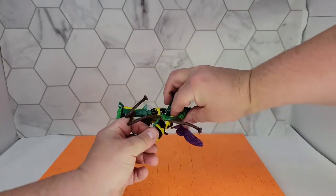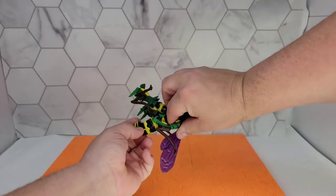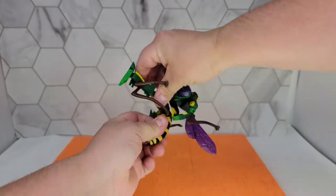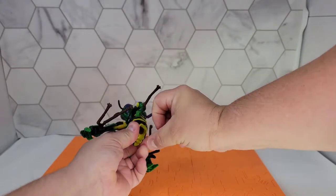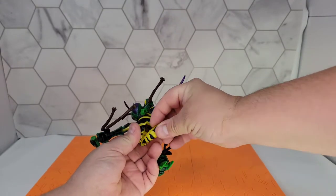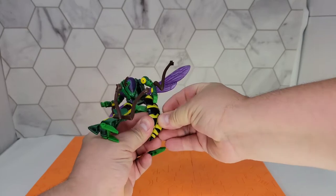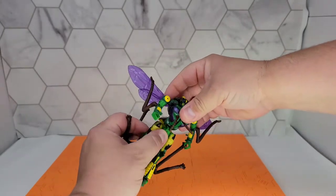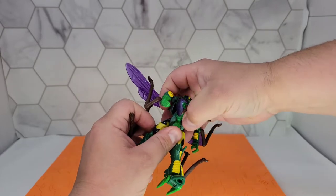If you push it from the back you can get it to come out. There's weapon storage for this little bee gun, which is probably just going to stay right there.